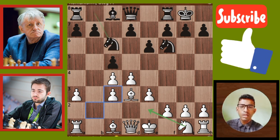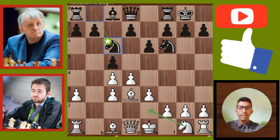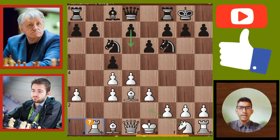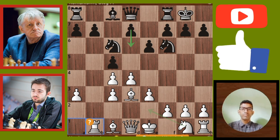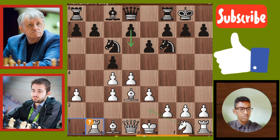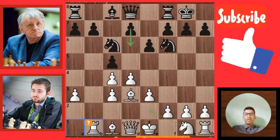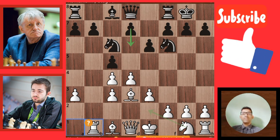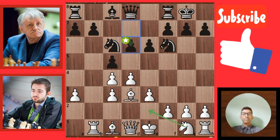Next move: Knight goes to C6. Another move of white: Rb1. This is the first mistake of white. Rb1 is the first mistake of white. After this mistake, the game continues. White pawn goes to D6.